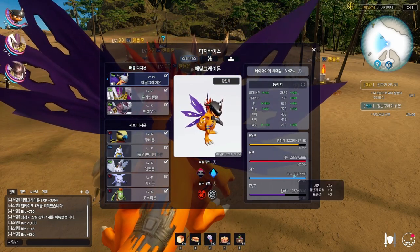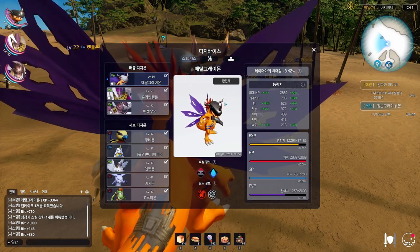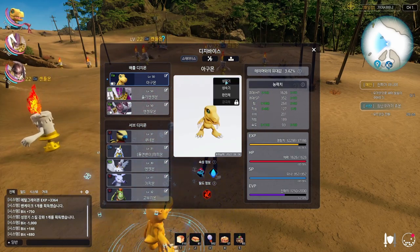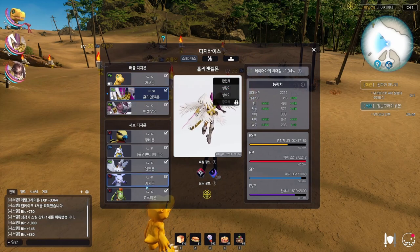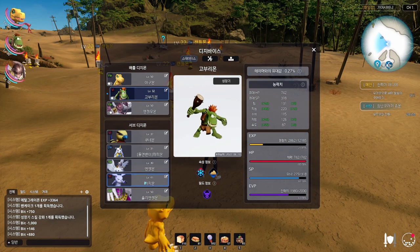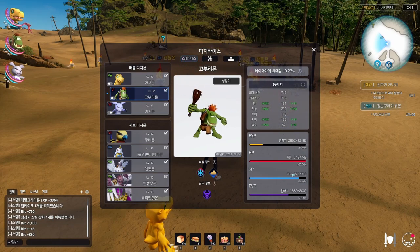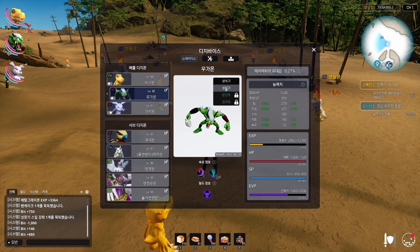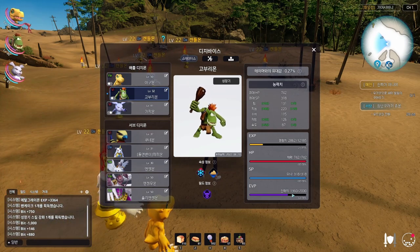Here's a neat trick: if you've spent SP and don't want to use a consumable item, you can simply Digivolve and it will restore your SP. For example, Gabumon at 279 SP — I Digivolve it and I get full SP again. Nice little trick you can use.